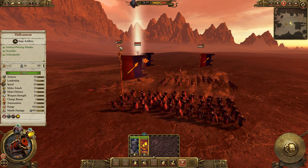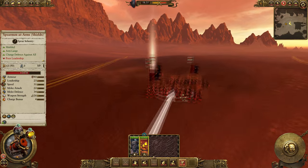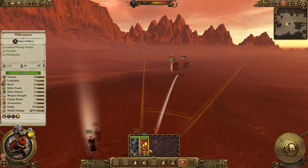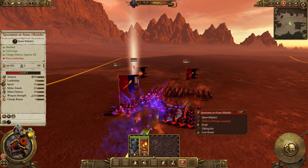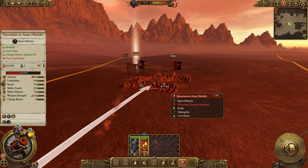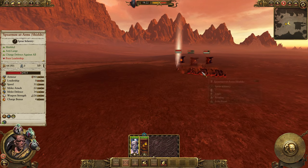That is a nice jump — look at them, they're wavering. This unit has only taken two hits. They're getting pretty close but we should be able to get a couple more shots off — they get more accurate as the enemy gets closer. Is it going to break them? They're wavering. And they've gone — they're out.